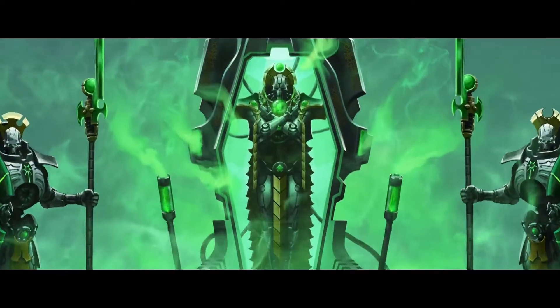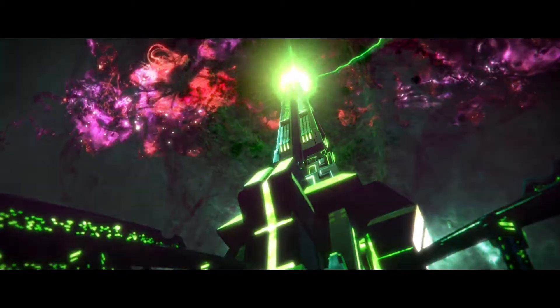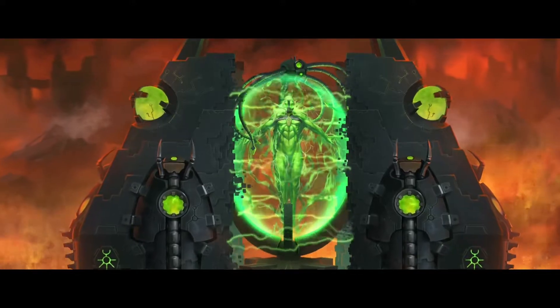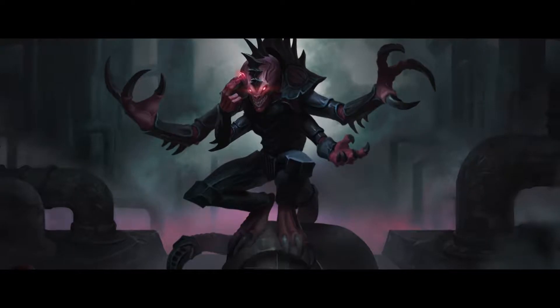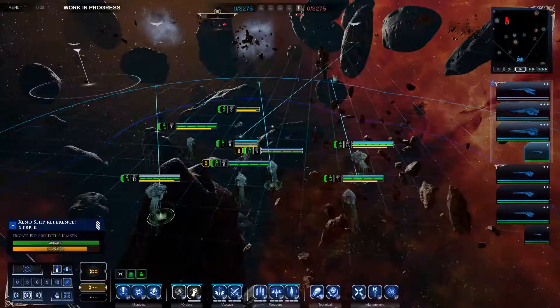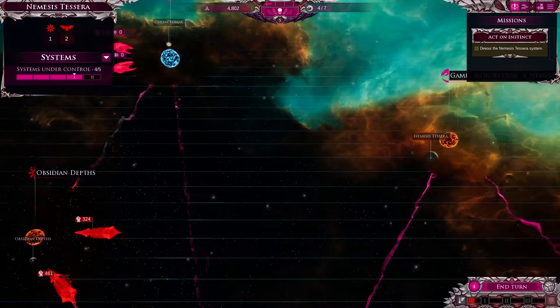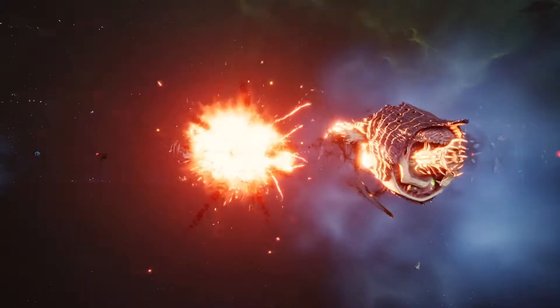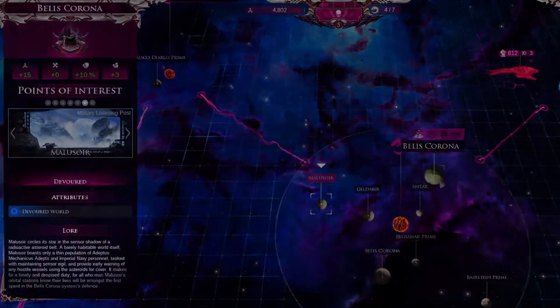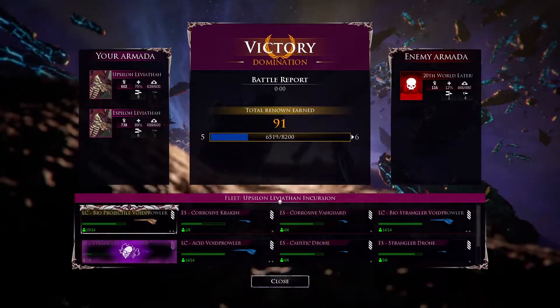Necron needs are very different — great tombs and buried docks to be opened and unearthed, pylons to push back Chaos, and mysteries of the galaxy to be unlocked. The Tyranids' rapacious appetite and need for destruction manifests in a completely different set of galaxy map mechanics. They deploy vanguard forces to infiltrate systems long before they arrive. Once taken over, worlds are consumed over time, slowly reducing their output until nothing but ash, bones, and biomass remain of once great colonies.